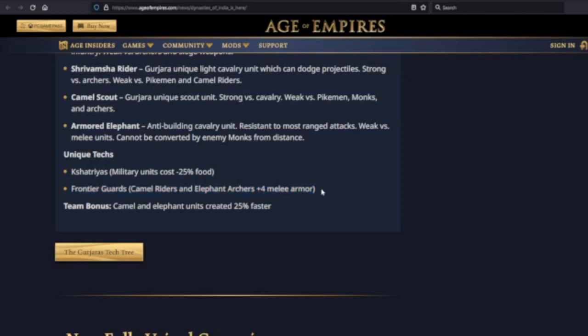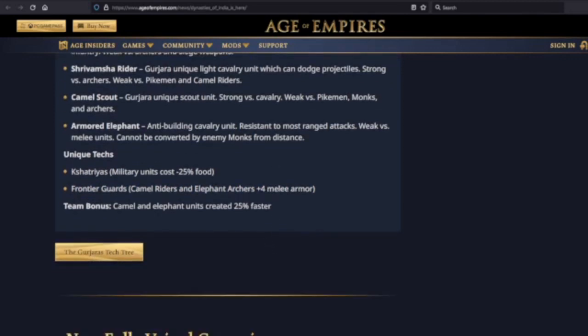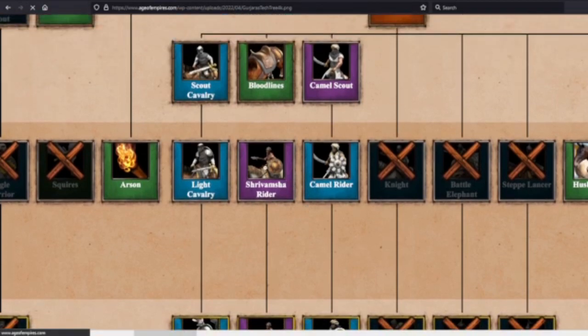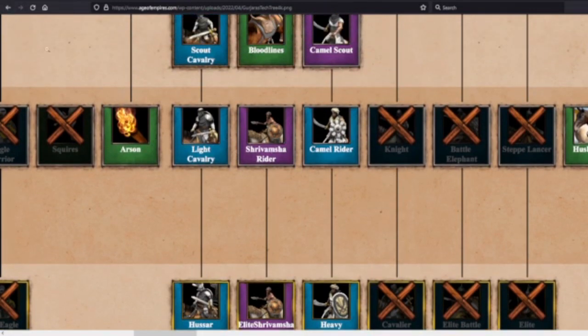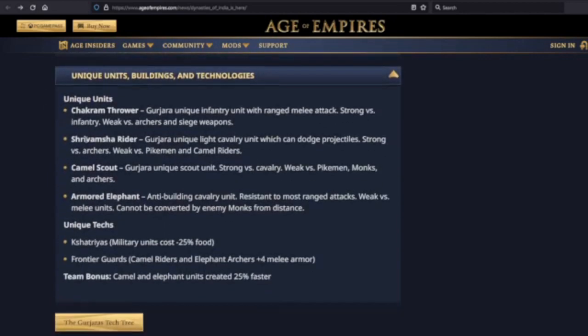Pulling up the tech tree — in the stable you have Camel Scout upgrading to Camel Rider. So I was right. You have the Shrivamsha Rider. You don't get knights. So yeah, you're setting up camels as a replacement for knights, and that tech is very useful for that. The Shrivamsha Rider is sort of an alternative to the Scout — I'm going to guess it costs gold but is more like a scout with anti-archer power. Frontier Guards — using camels as your knight replacement. Makes sense.